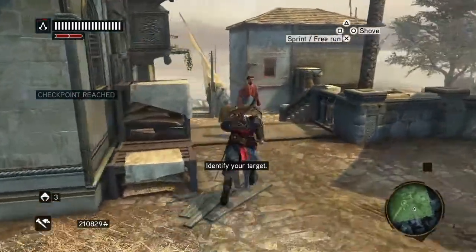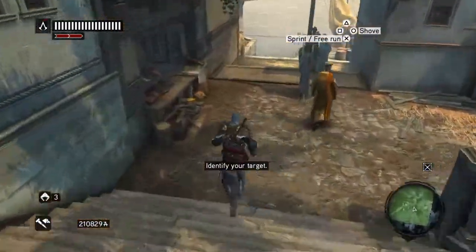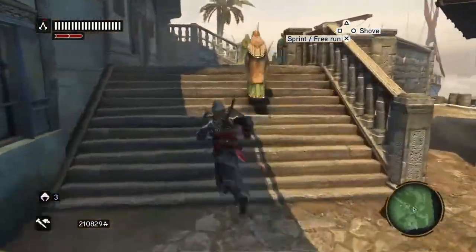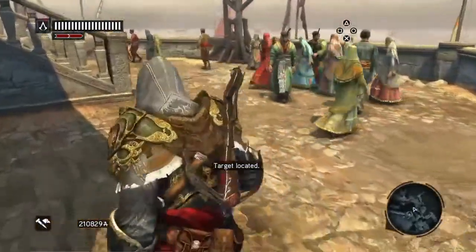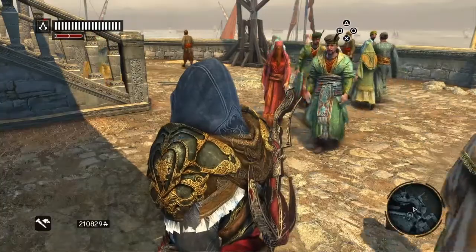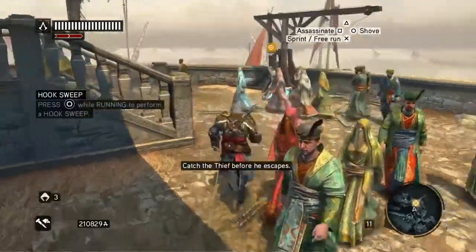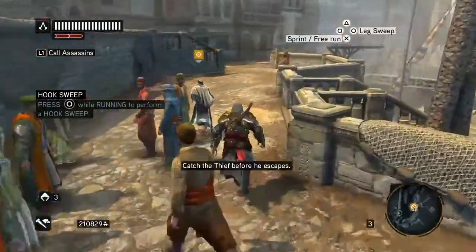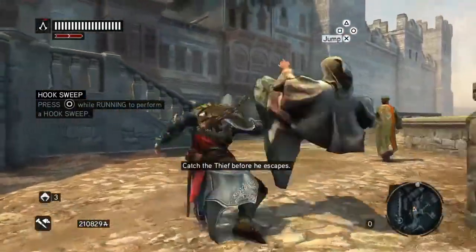All we've got to do is chase and catch the thief, and it's not at all difficult. You get this big green search area, so if you just follow these stairs down and then back up, you'll find her just there. Just chase her, and when you get close to her press the circle button and you'll grab her — there you go, like that.